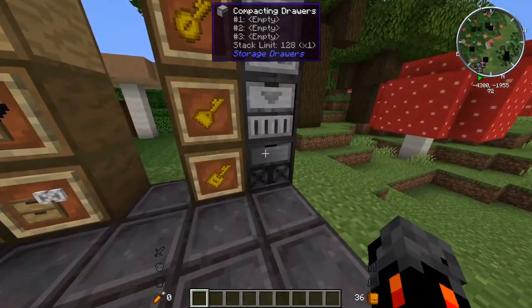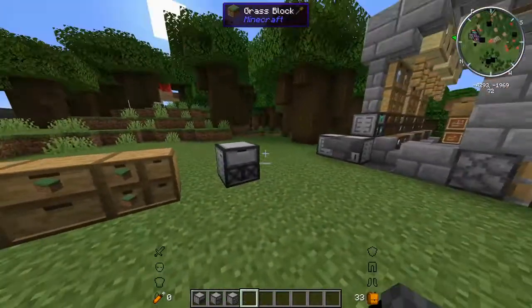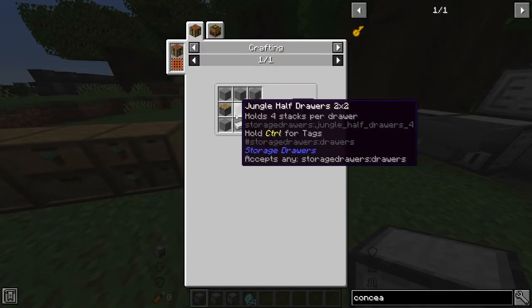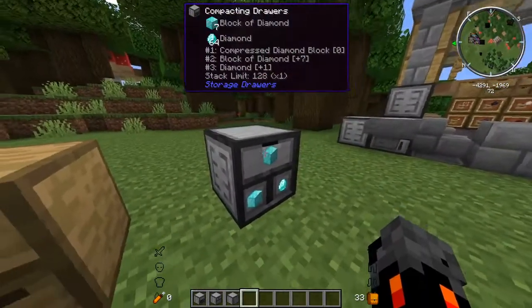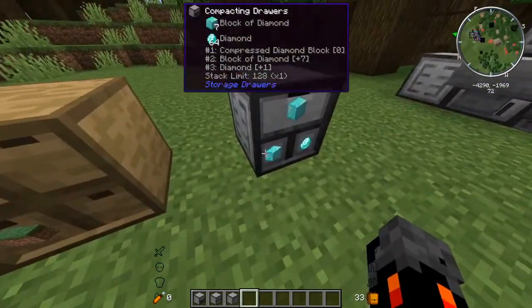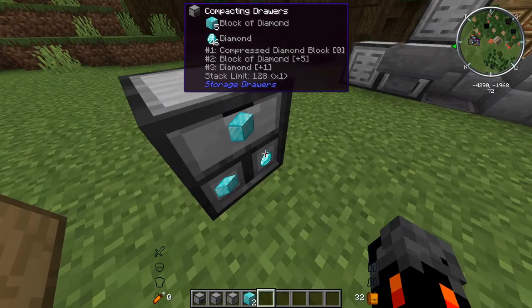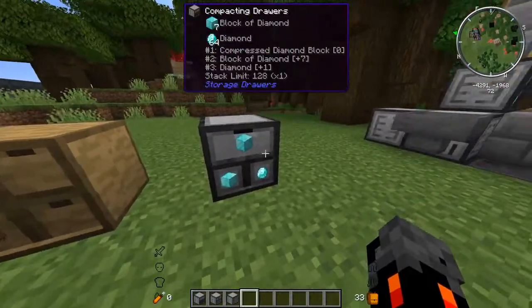Next we have probably one of the coolest features of this mod: the compacting drawer. We can craft it with a drawer, stone, pistons, and iron. If we put a diamond in the center slot, it automatically shows a diamond block and a compressed diamond block from the compressed blocks mod. This is one drawer and it has 64 diamonds, but it'll automatically craft them into the higher-level block form. It auto-crafts through one interface and you can hold all item tiers.